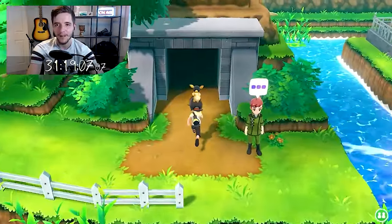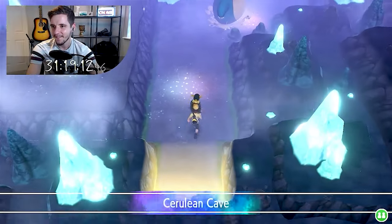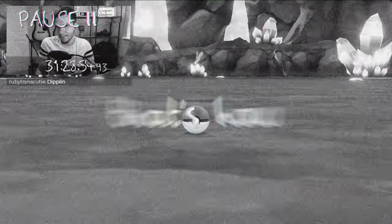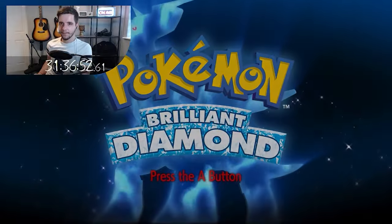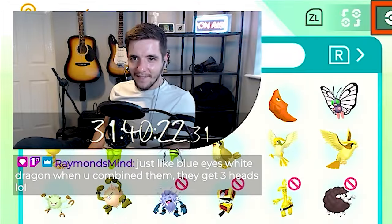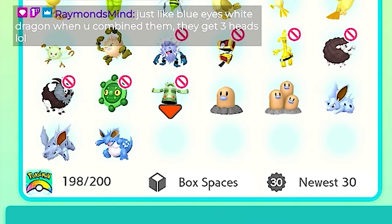All that was left was to take all the shinies I caught into Cerulean Cave, catch some XP sacks — because that's how leveling works in these games — and evolve any that I needed to for my shiny dex. Then quickly jumping back into Brilliant Diamond to evolve one of my Bronzor into Bronzong, officially finishing the challenge at 31 hours, 40 minutes, and 22 seconds by the time I transferred them all into Pokemon Home.